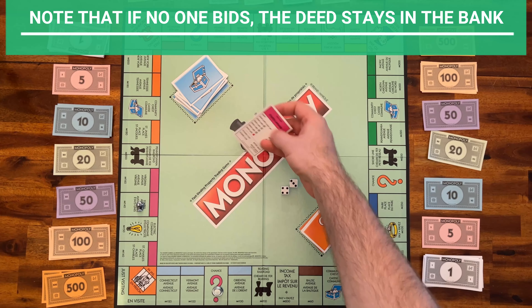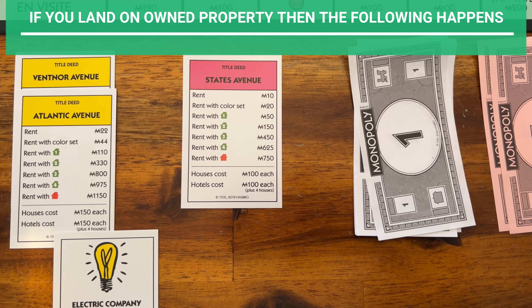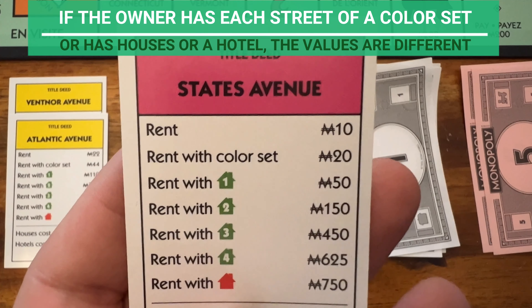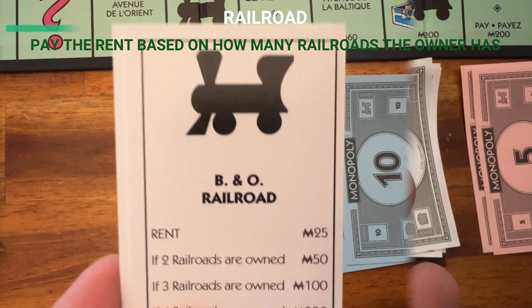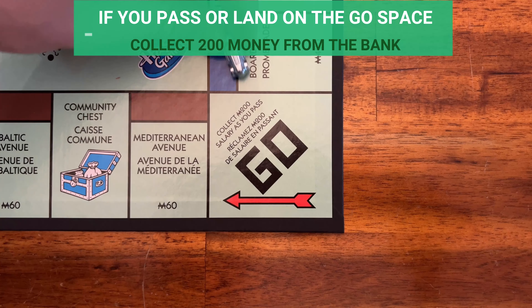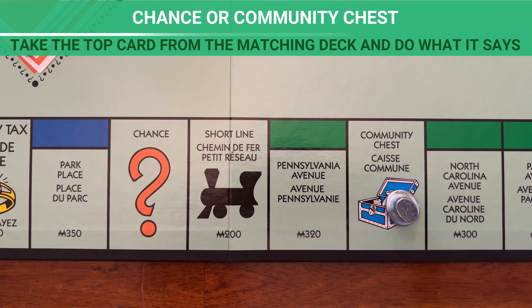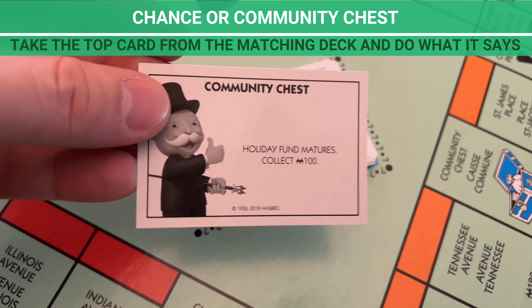If you land on a street, railroad, or utility space, check if that property has an owner. If it's unowned, you must buy or auction it. To buy, pay the price on the board space and take the title deed card from the bank. If you don't want to buy it, the bank must auction it. Bidding starts at 10 money and anyone can participate in any order with as little as 1 money. The bidding ends when no player is willing to increase the bid. Then the highest bidder pays the bank. Note that if no one bids, the deed stays in the bank.